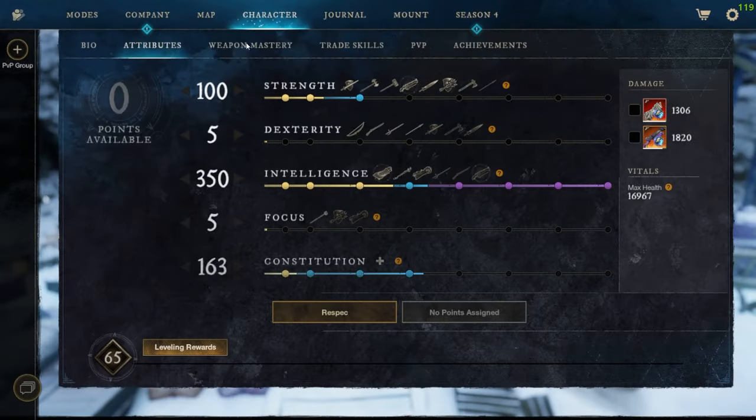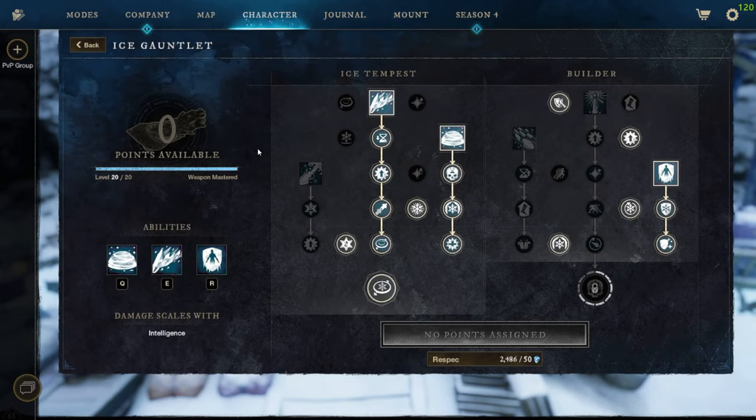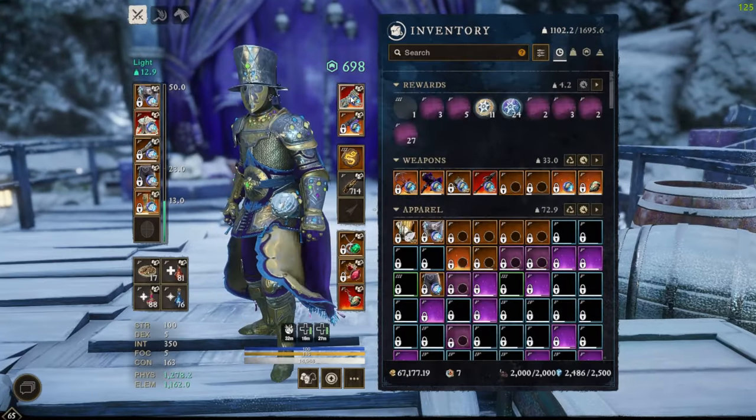Going into our build, we're going to utilize 100 Strength, 350 Intelligence, and 163 Constitution. Our weapon mastery covers our Blunderbuss and our Ice Gauntlet, and then our gear.